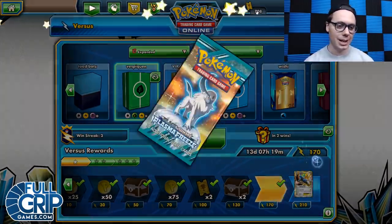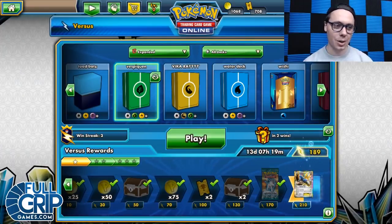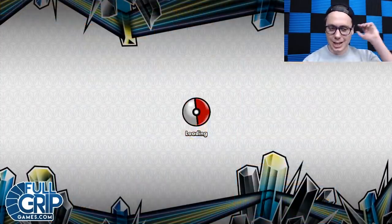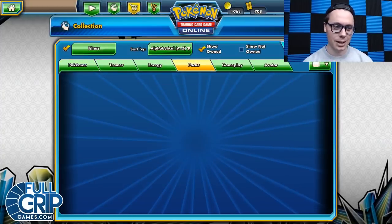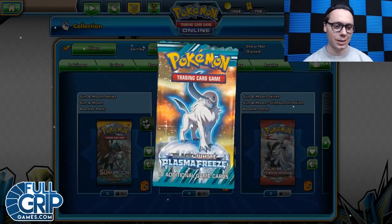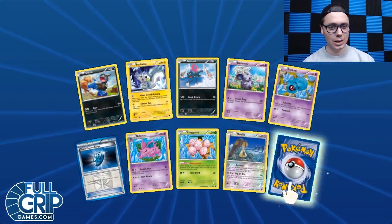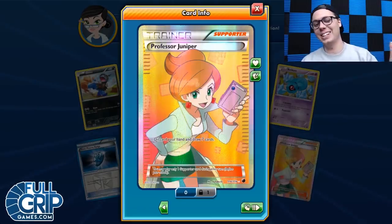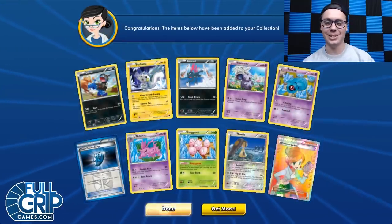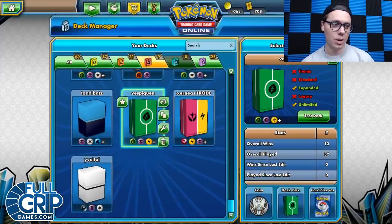We'll rock one more. You guys are getting bonus footage today — last game, four games total. We've got a Plasma Freeze Pack. You guys want to see me open it? All right, let's do it. Deck Manager — that's not where it is. Collection file. Let's crack that Plasma Freeze Pack and see what we've got. Packs — Plasma Freeze. Let's bust it open. I don't know — maybe we get a Secret Rare Ultra Ball. We've got an Exeggcute — sweet card. We've got a Full Art Juniper! I actually don't even have one of those. This is my first one. That's amazing. Good stuff. Stoked on that. You guys got to see it there. Thank you for the good luck.